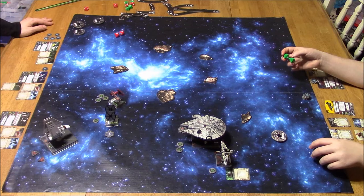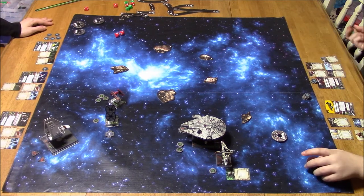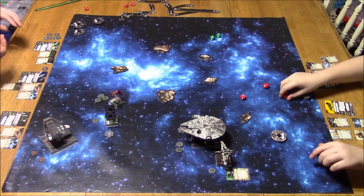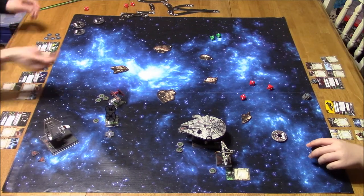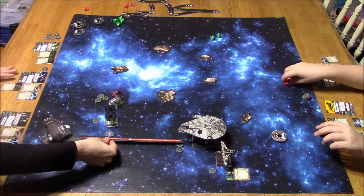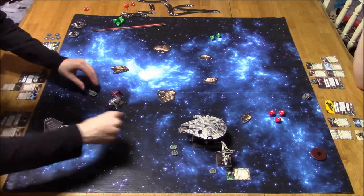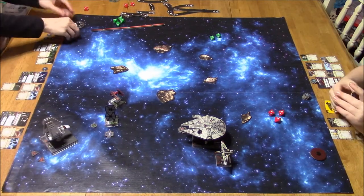I'm explaining Omega Leader's ability — basically he does not allow the opponent to modify dice. He was arguing with me about not being able to use focus tokens. Re-rolling should be okay. He's using Predator and got two focus tokens, but because of Omega Leader, he can't adjust or modify those dice — so those focus tokens are useless. He could not get two hits when he could have. Omega Leader's pretty powerful that way.